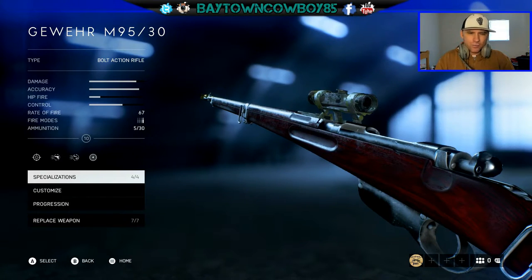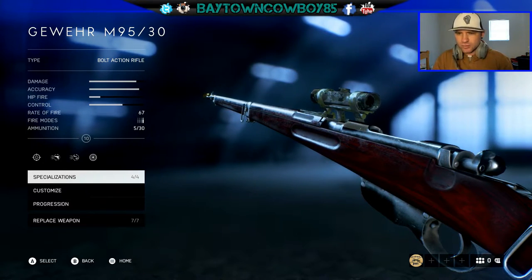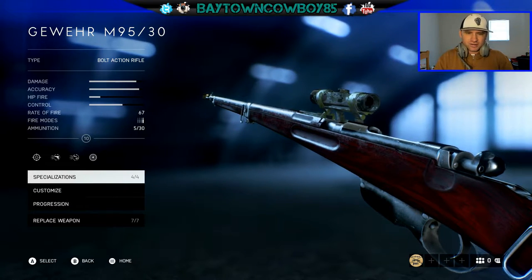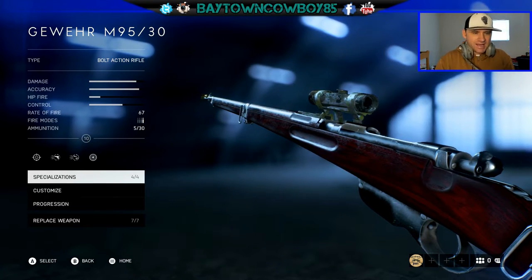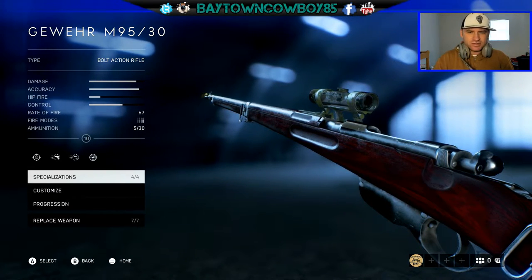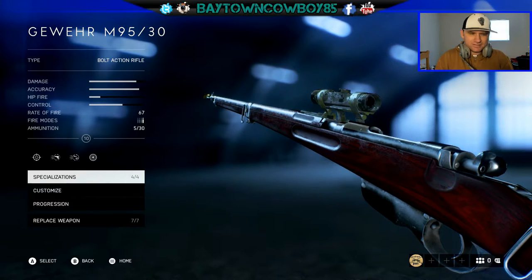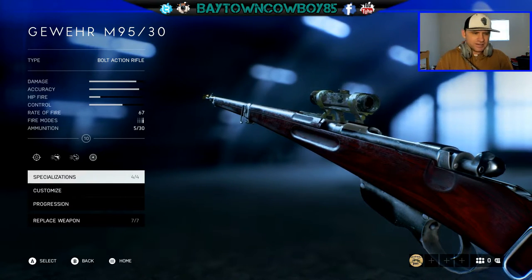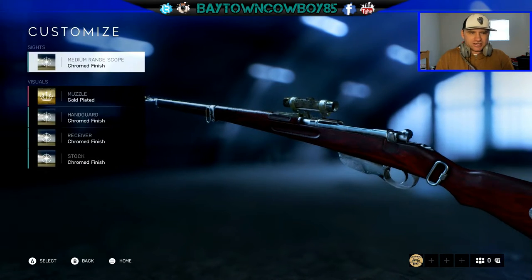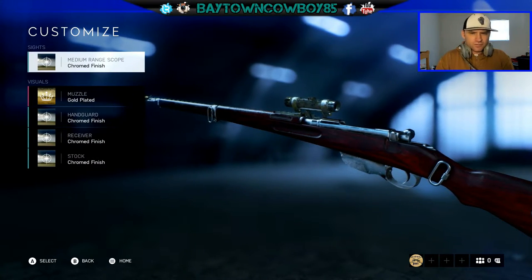Variable Zeroing is what allows you to zero your scope — I think they start at 60, then 150, then 300. The way you do that is you hold down Y on Xbox, or Triangle on PlayStation, to cycle through the zeroing distances. Normally it's just the d-pad right, but there you go.